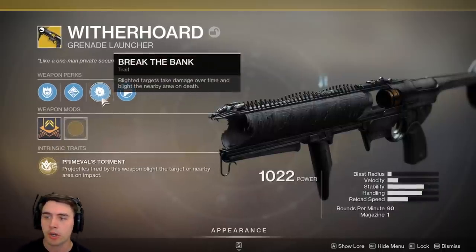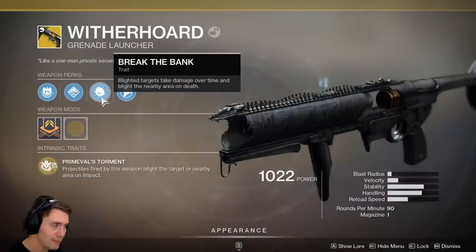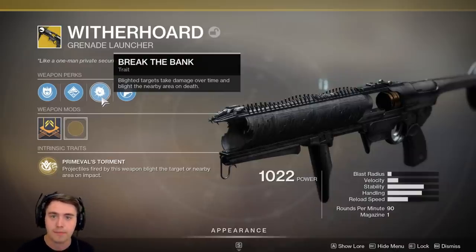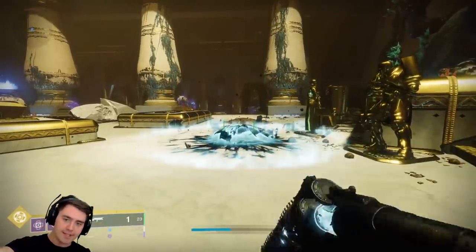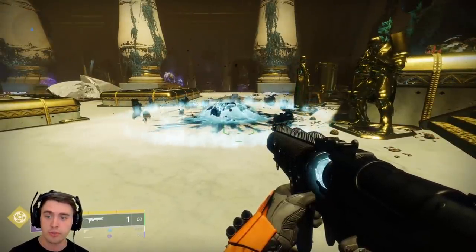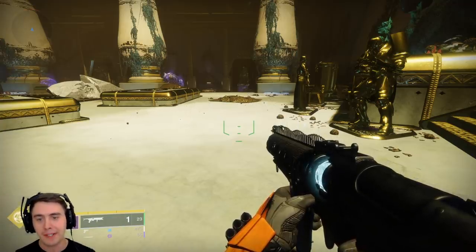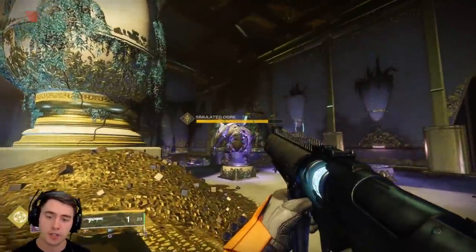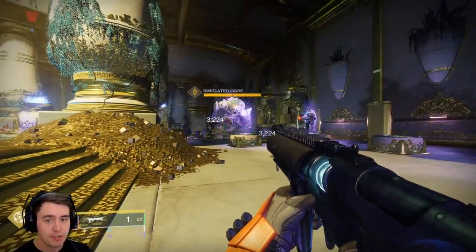The Witherhorde has a unique perk called Break the Bank: blighted targets take damage over time and blight nearby enemies on death. The exotic perk is that projectiles fired from this weapon blight that target. So you send out an area-of-effect grenade and it sends out a blight — a damage over time area that does fast-ticking damage to any target in it. On top of that, you can also attack a target directly, and if you hit them directly, it will blight them and do the damage over time.